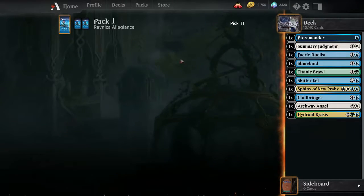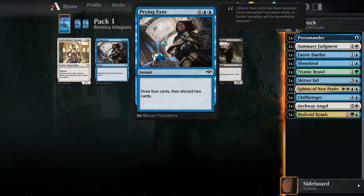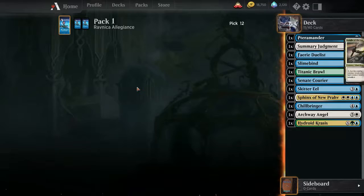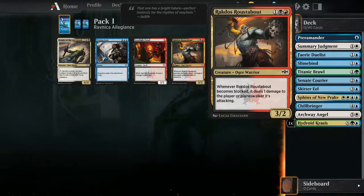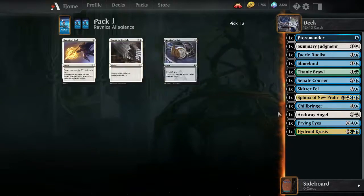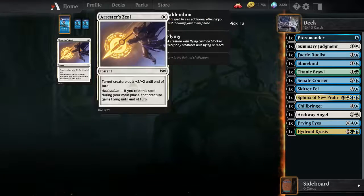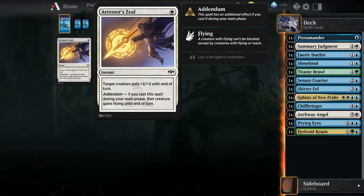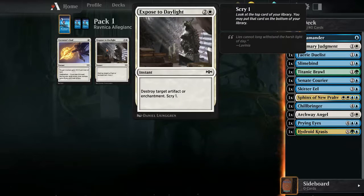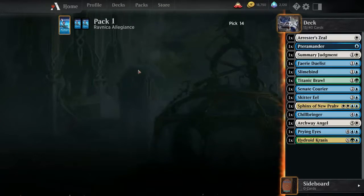Take a fairy duelist, and then I might get the enchantment later on. There's a draw-four card too, not the greatest. Just do artifact or enchantment - take the combat trick for now.